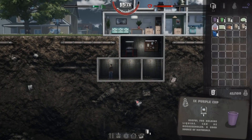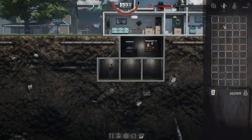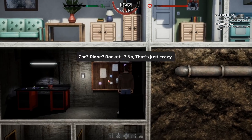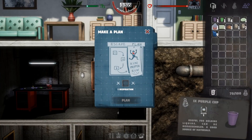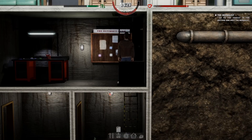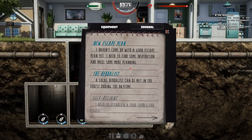We got our food sources established. Let's check the journal. Local herbalist — we've got to go meet the herbalist in the woods. We're going to have to take a nap though, so might as well do that. Next part of the plan. Car, plane, rocket — no, that's just crazy. Escape plan, make a plan, inspiration. We've got to put something in there. I need to do some more planning. How can I escape? I need to find some inspiration. I haven't come up with a good escape plan yet.